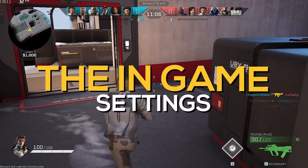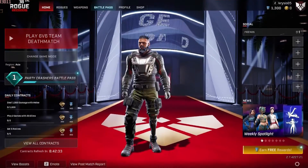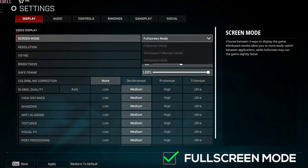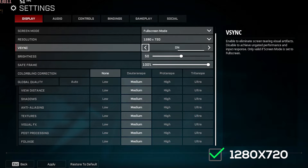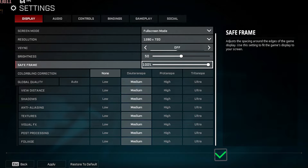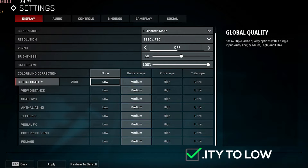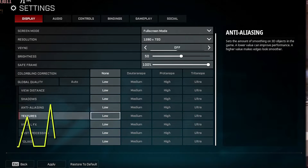For step 1, we will change the in-game settings of the game. Open your game and go to Settings. In Display, change the screen mode to full screen mode, resolution to the lowest — that is 1280x720. Turn off vertical sync. Then in global quality, set it to low. Click on apply.